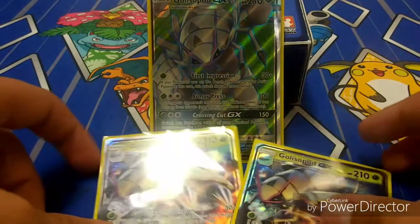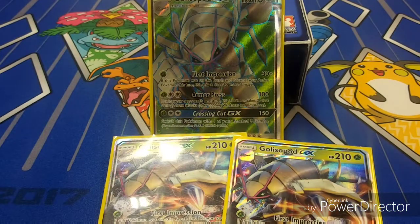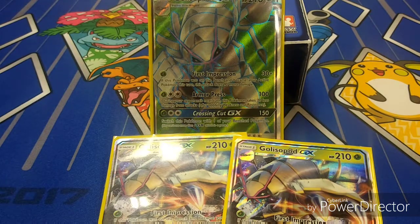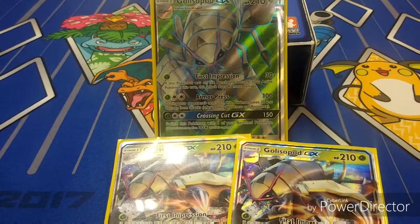Golisopod has two more attacks. Armor Press costs Grass and DCE, does 100 damage, and takes 20 less damage afterward — pretty good if your opponent was going to knock you out next turn. It's pretty cheeky sometimes and takes some good prizes.